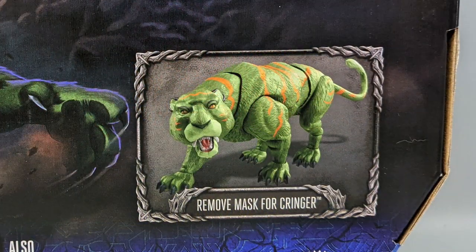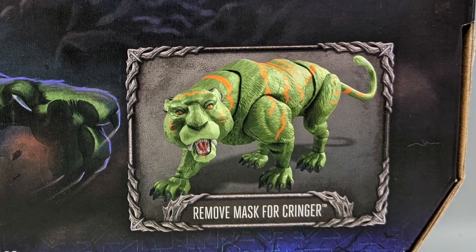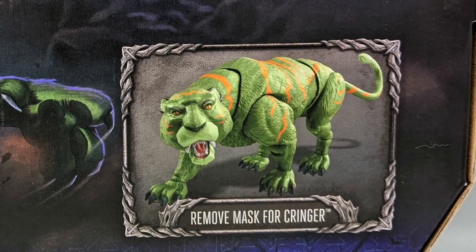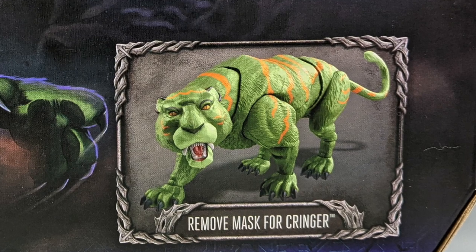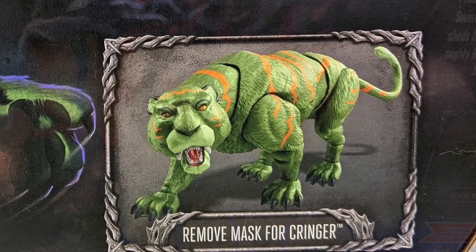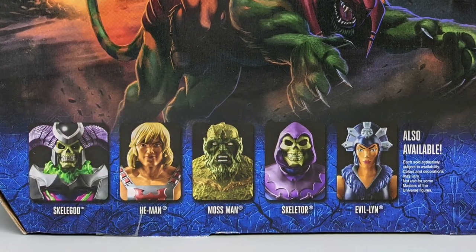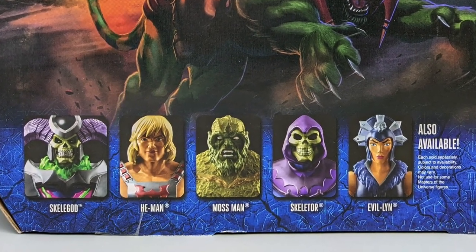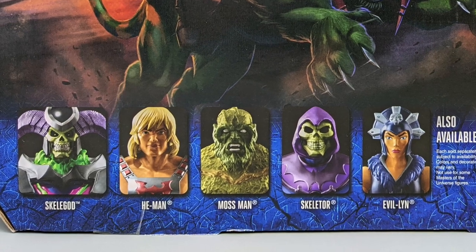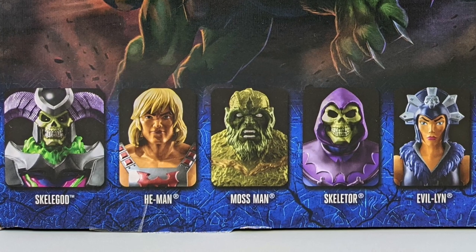When we see 'remove mask for Cringer,' obviously he won't have a mask on when you remove it, and I guess that's what he looks like on the show. Very nice looking art on the back. We do have a cross-sell with Skelegod, He-Man, Mossman, Skeletor, and Evil Lin — Skelegod being the other deluxe figure from this first series.